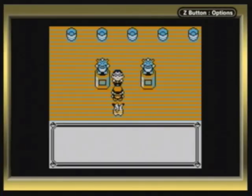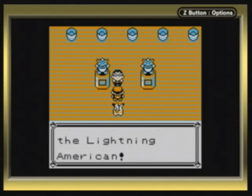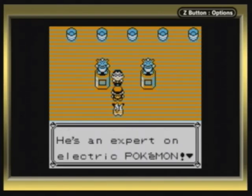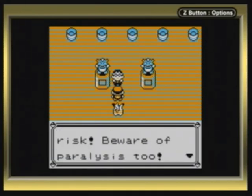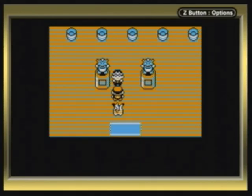Okay, let's get started! Lieutenant Surge has the nickname 'The Lightning American.' He's the next one using Electric Pokémon — beware of paralysis too! Lieutenant Surge is very cautious; you don't have to break the code to get to him!